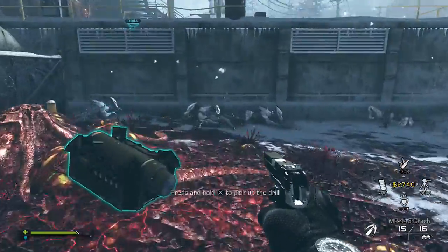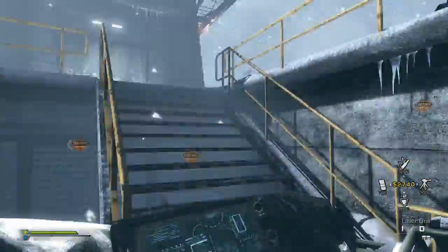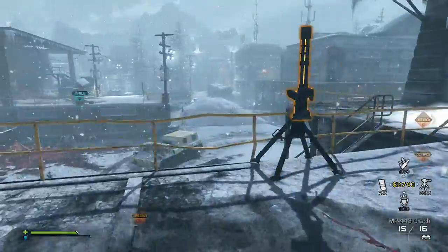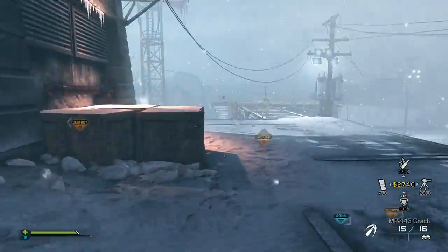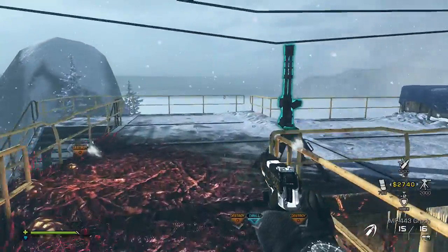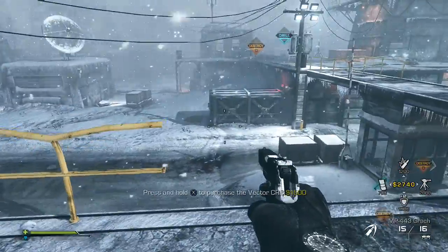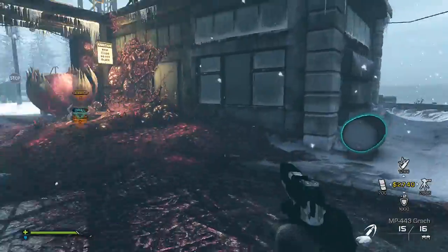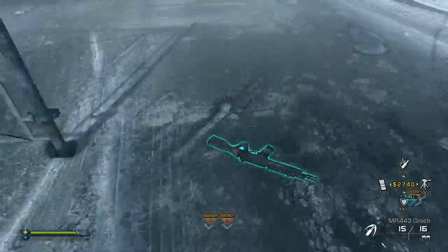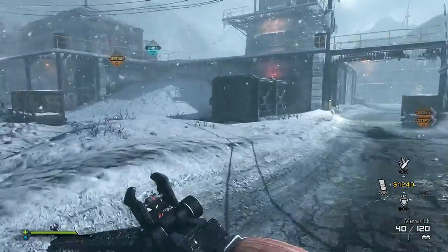Interference in the storm. If we lose contact, your orders are to locate Dr. Cross and collect intel related to the Nightfall. Secure the compound and stand by for further orders. Good hunting.